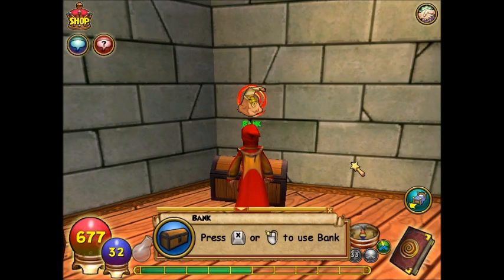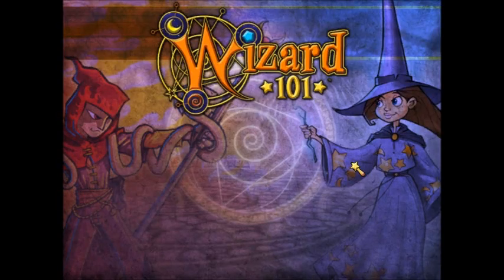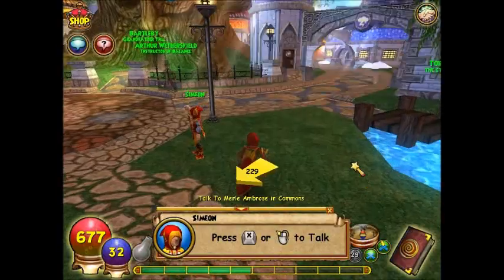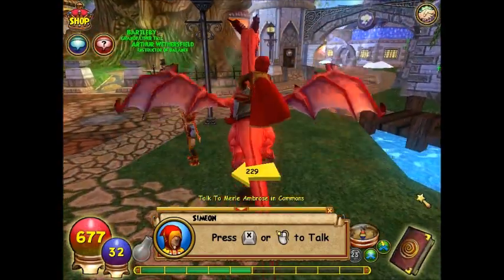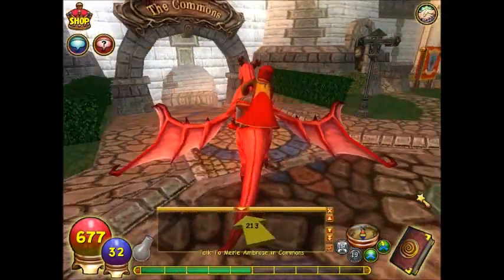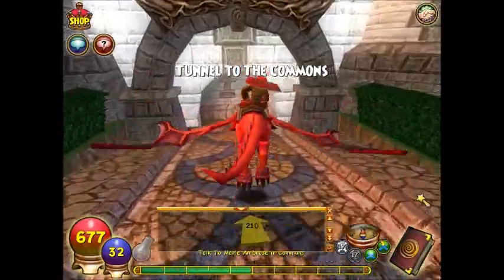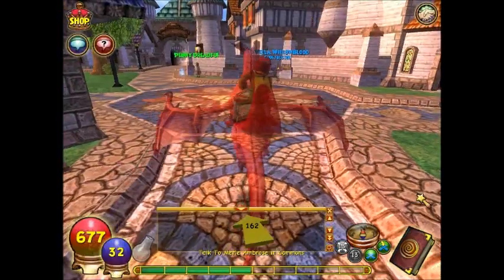I'll just keep the pot of gold one in the bank. Keep the bunny on - that's good. And so now I'm on a dragon. I also got my temporary bat wings. I got a lot of stuff.